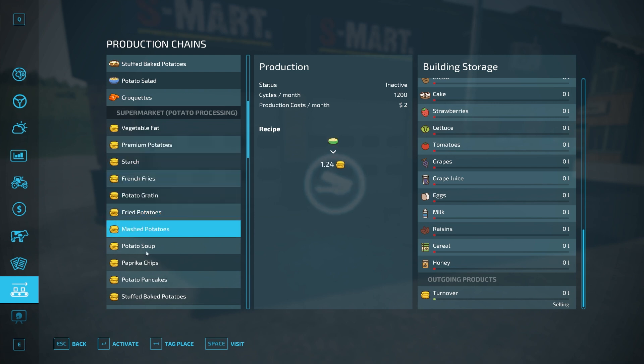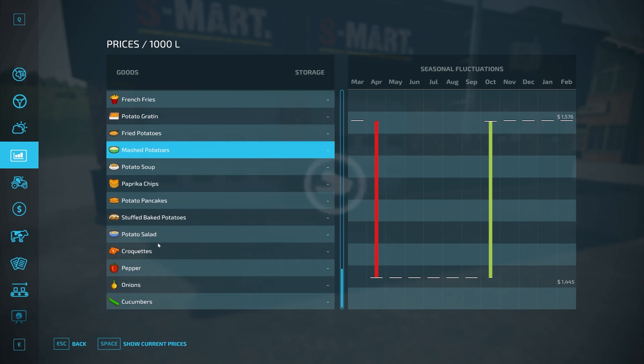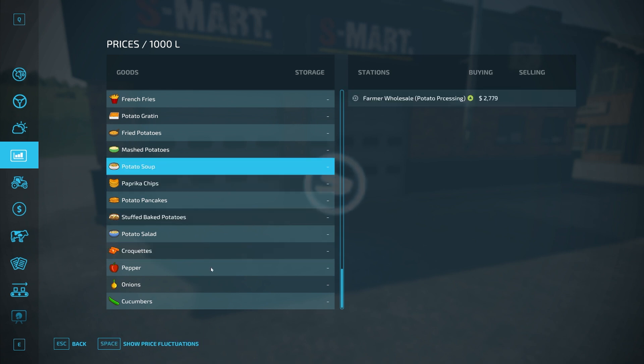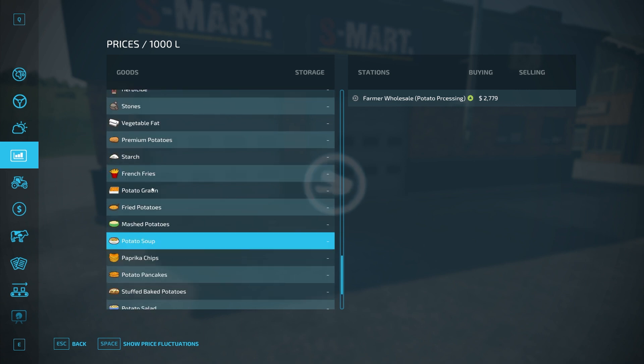If you want to know how much you're making, you can go into the store and look at the products and show current prices — though that's just wholesale, so it won't show our actual prices there. You're going to get money for these little coins, and there's not anything in here that specifically tells you how much you're going to get per coin, so I haven't run a test to confirm that amount.